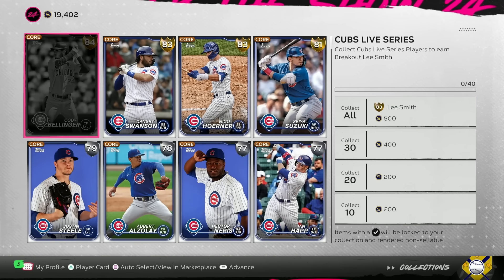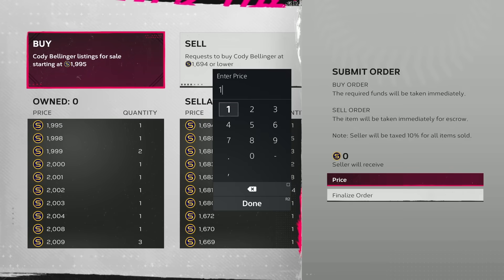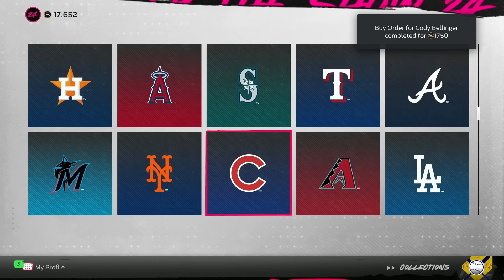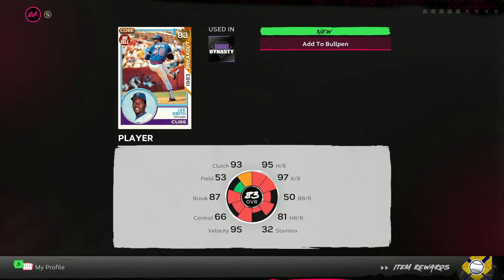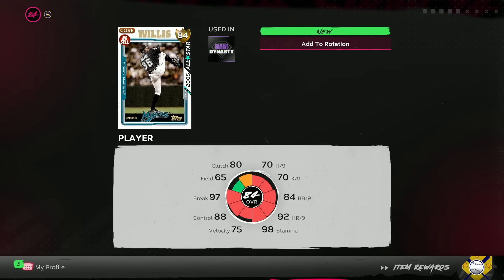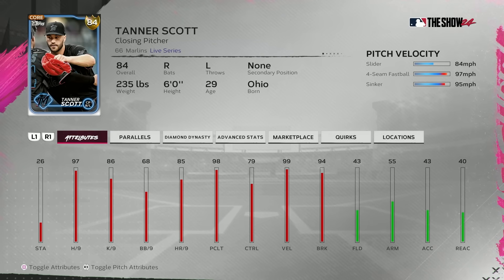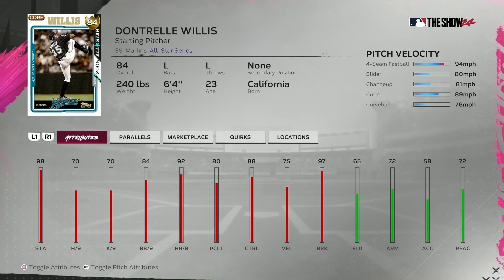You get about 1,000 stubs every time you complete one of these collections, so we're actually gaining stubs on some of these. Cody Bellinger goes for 19,950 — we put a buy order in at 17,500 to penny pinch for the Cubs, and that went through immediately. This early in the year, the marketplace is going crazy and buy orders go through within seconds. 83 overall Lee Smith completes the Cubs collection. For the Marlins, Louisa Arraez at 1,000 stubs — Dontrell Willis unlocked for completing the Marlins.